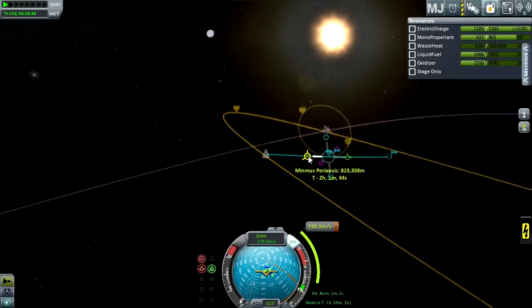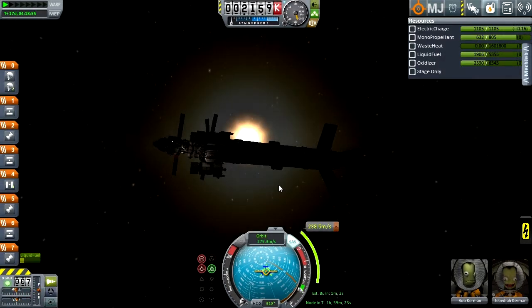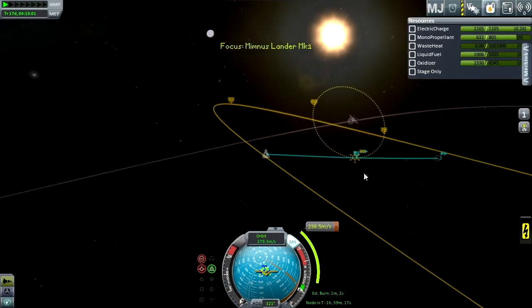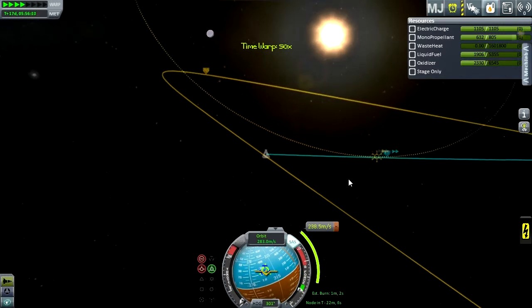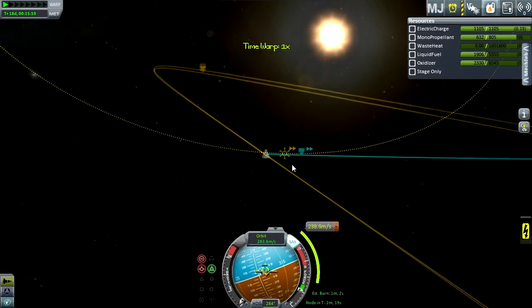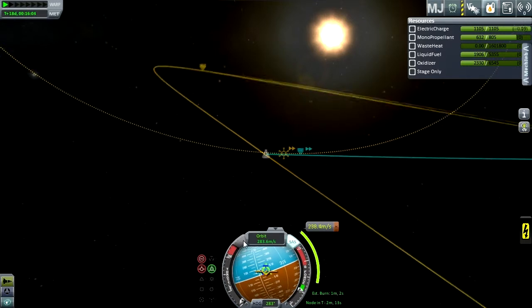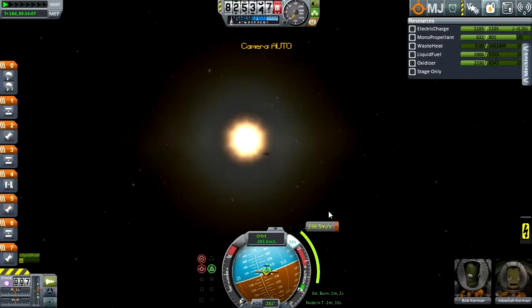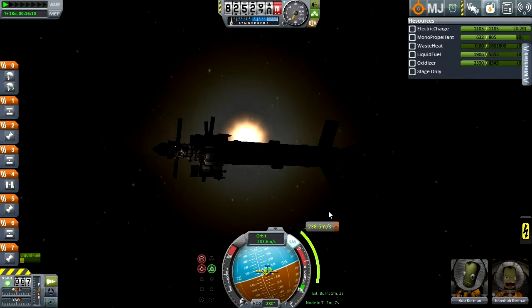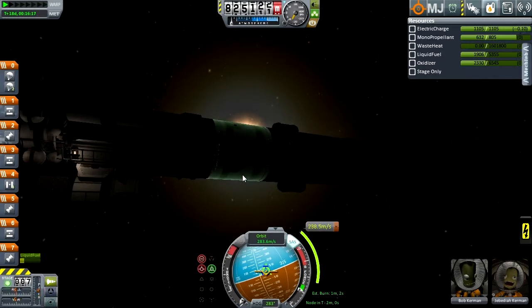I guess I am coming in from decently far away. I guess I can live with that. I did build this so that the lander could land and take off — I guess I spent too much fuel messing around. So it's about a minute and two seconds — I don't think I have enough fuel in this stage for that. So I'm going to burn at about 50 seconds. That should give me enough time with this poodle engine to be able to make it. Plus, it'll be a lot more maneuverable once that happens.